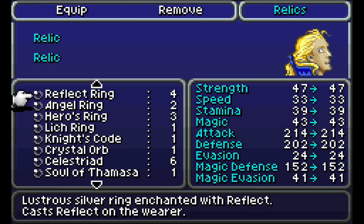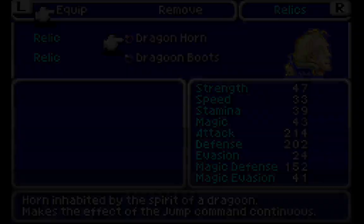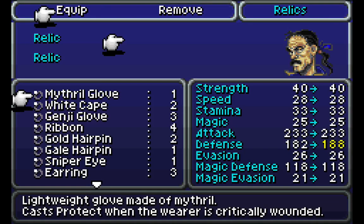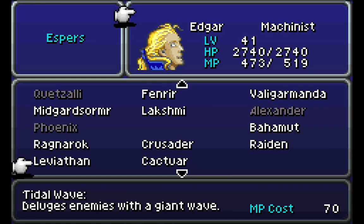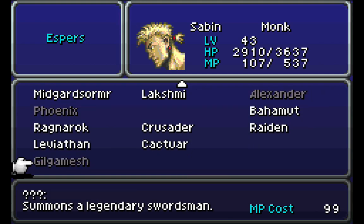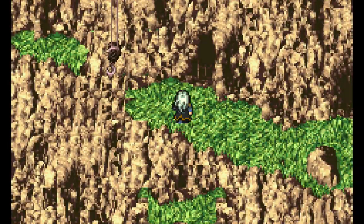Miracle Shoes — we're not going to be doing a whole lot with this party. Actually, Edgar, let's get him going in Dragoon mode. Miracle Shoes and let's get an earring for now, and Miracle Shoes, and how about a Ribbon? As far as Espers go, he doesn't really need an Esper per se, because you can't really get any magic points in this area. Might as well just put something on him. Let's have this party into the Dragon's Den.